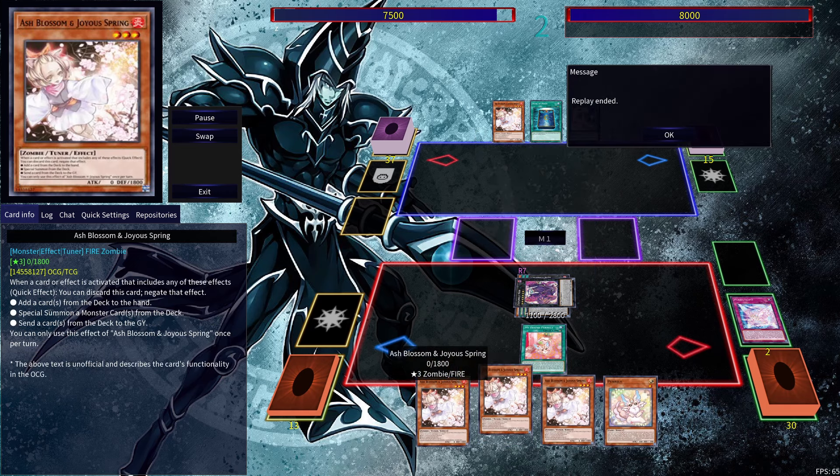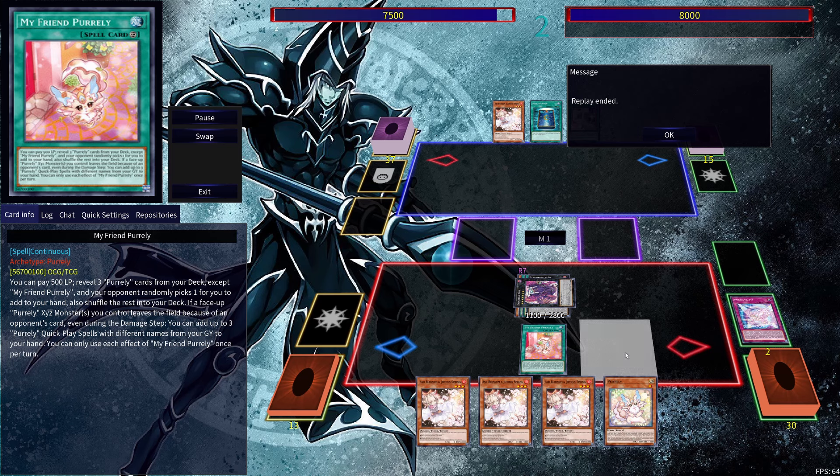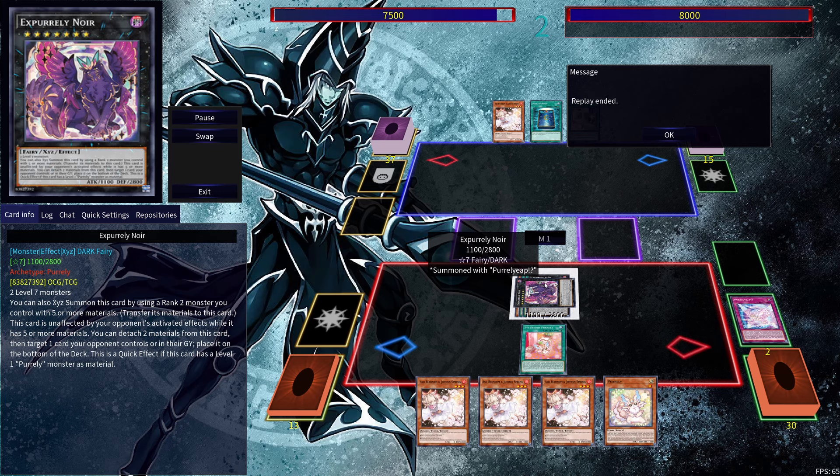So you can see how we're going to be able to get four draws out of this, which is pretty strong. Obviously you'd be able to extend from this with the other cards in your hand, but it's a simple one and a half card combo that sets you up with an X Pearly Noir that can target one card your opponent controls or in their grave and place them at the bottom of the deck. You can use this effect by detaching two materials, and there is no once per turn clause on any part of this card. With this combo, it hasn't gotten the protection because it doesn't have five or more materials, but you'll see with future combos that we'll be able to achieve that. Let's go to the next combo.